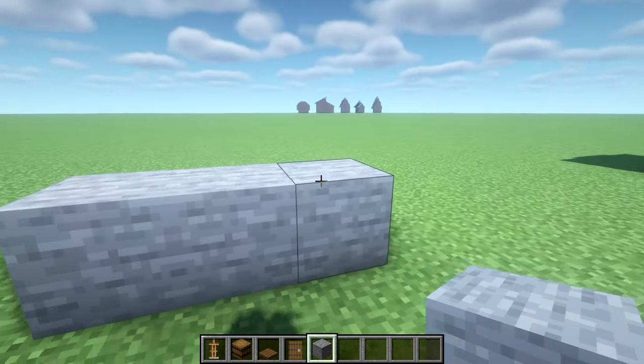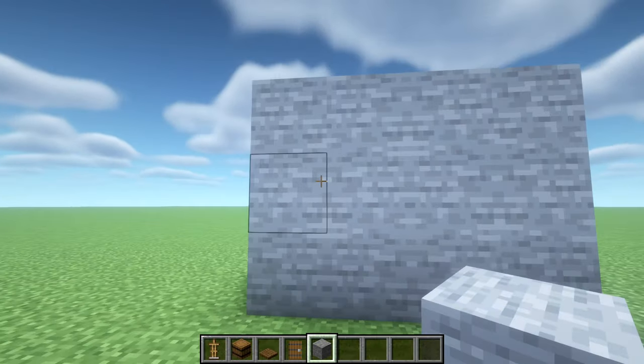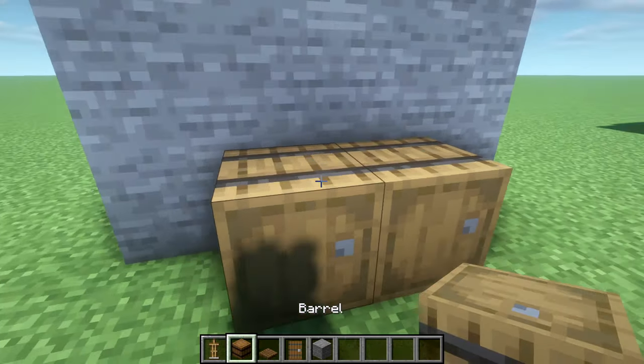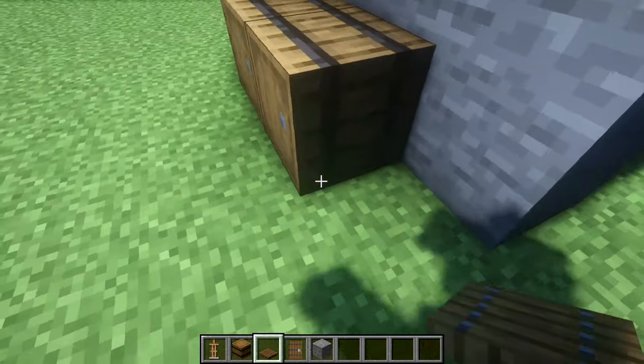First off, you're going to need some temporary blocks so we can just place these like so. Let's just place four by four — we'll place two barrels at the bottom here, then we're going to place three trapdoors up here like so and then repeat the same here.